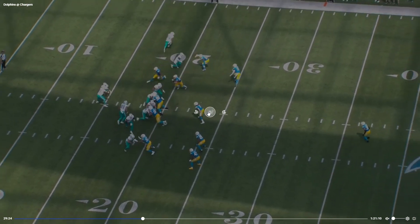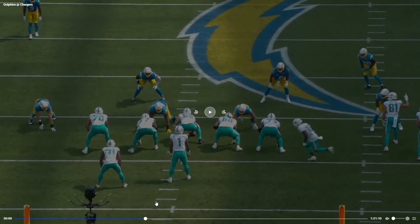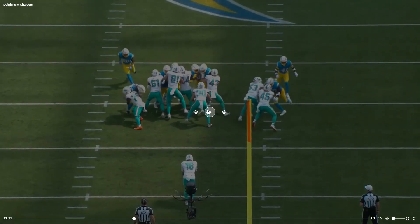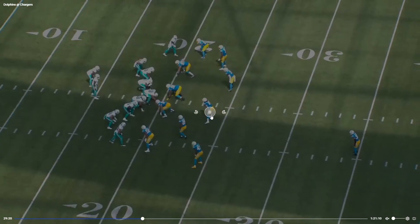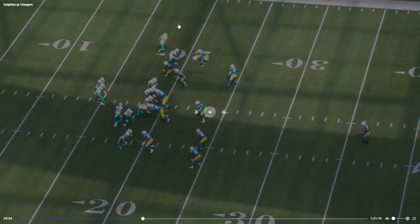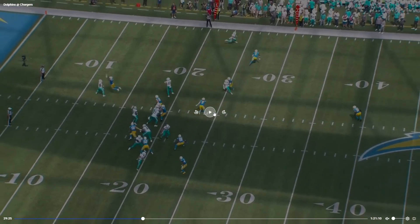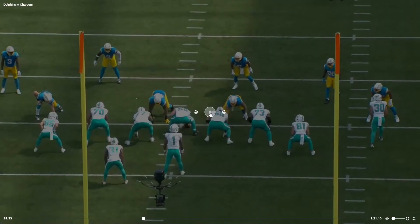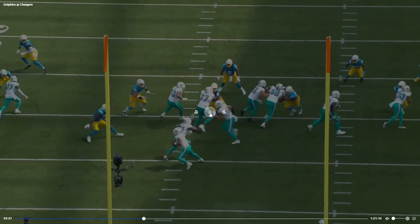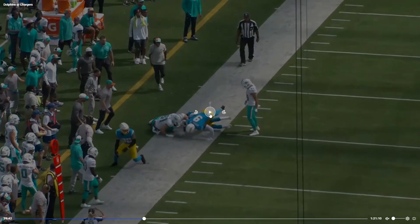Play design and Craycraft block — this is fun. Craycraft in motion, Smythe on a delay. Tua reads it and gets it to Smythe through pressure. Craycraft with an amazing block — let's look at it from the other view. Smythe is coming from the other side of the play too. Great block by River Craycraft.